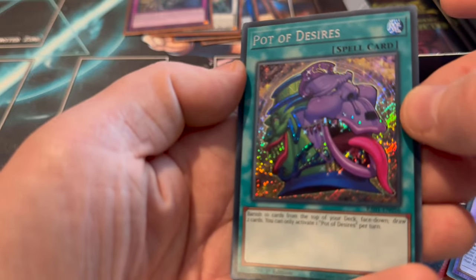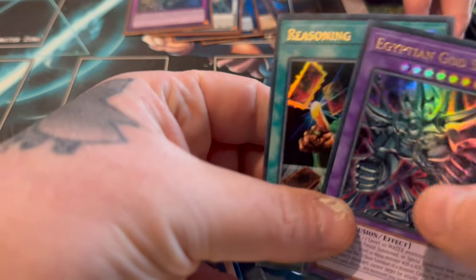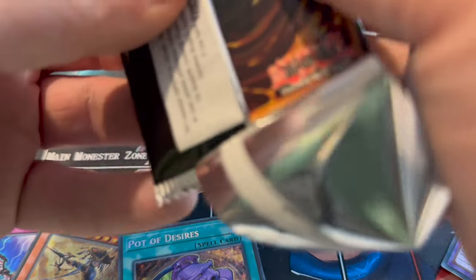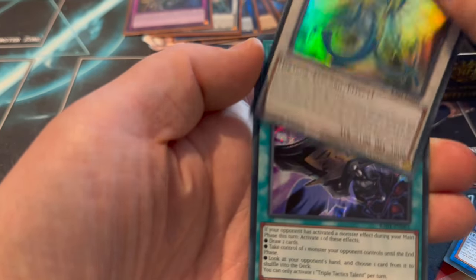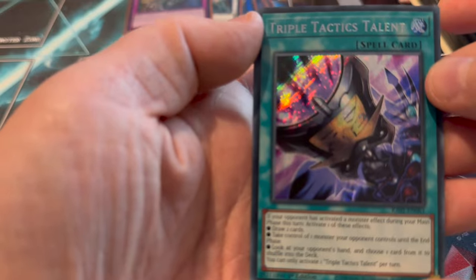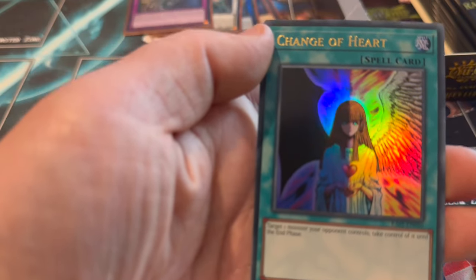Pot of Desires Secret - that's really nice. If we look carefully here, we've got a little something at the back. There actually could be a Starlight here as well. So we've got Cherubini, Ancient Fairy Dragon - if that had been a bootleg Starlight I would have been quite happy. But a Secret Talon - can't really complain about that, it's a really good card. And we have Change of Heart, and I think this is an Ultimate at the back - it is Magician Salvation as an Ultimate. That's actually really nice - look at that, beautiful card.